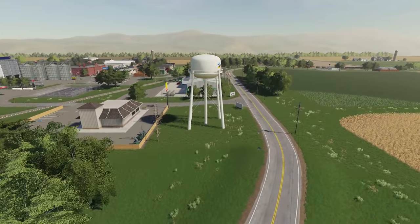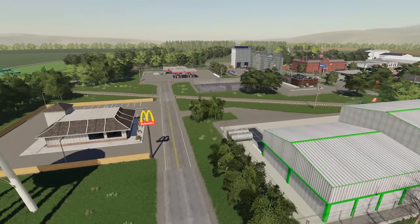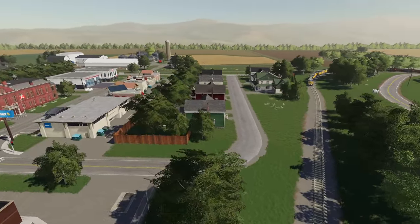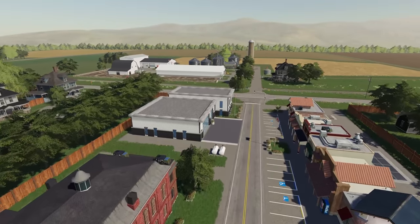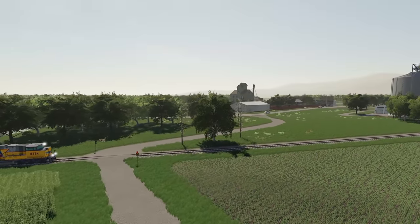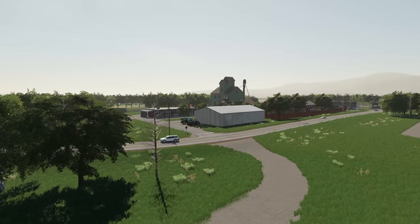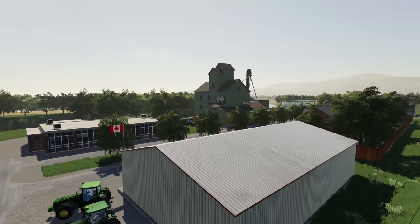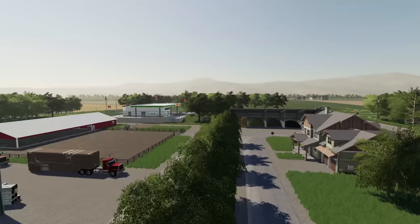On top of that, you're going to get more than one town. This map technically includes three and a half towns. We're above Canada right now — this is the city of Emerson, Manitoba. It's a standard size Canadian city. You've got a couple sell points, train tracks running right through the middle, and a fire department. There are some farms down on the southern side and one farm up to the north. Just north of Emerson there's another small area with some houses and sell points that kind of make it feel like its own separate little area.